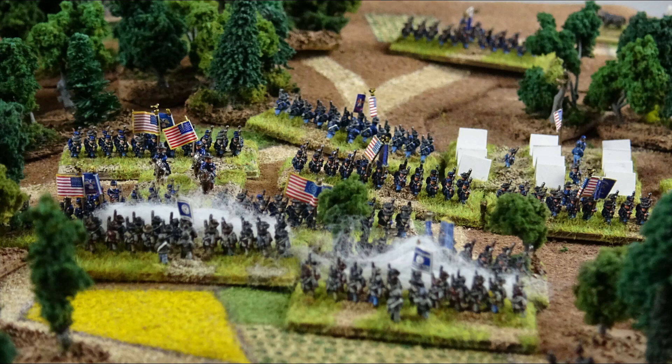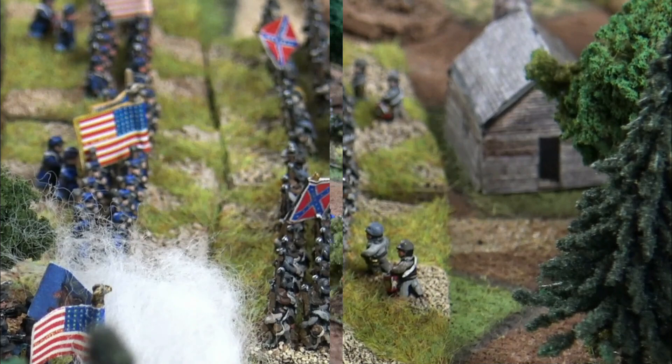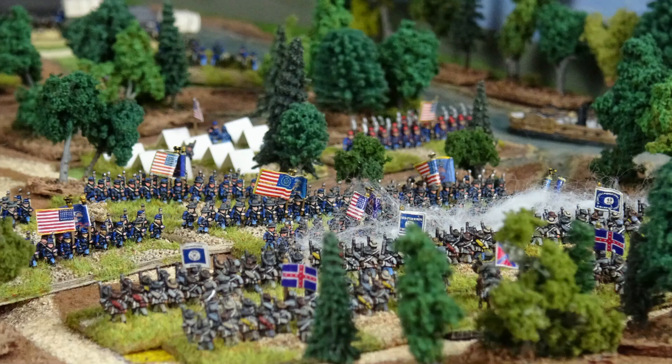On his left, Grant personally led McClernand's division in a counterattack that drove back Hardee and recaptured the Sunken Road. Then, on Grant's right, W.H.L. Wallace's division advanced and crushed Ruggles' spent division. To save the situation, Bragg was forced to form a grand battery near the Shiloh Church, and Johnston committed his reserve corps under Breckenridge, who was able to halt Wallace, resulting in a stalemate in this location.